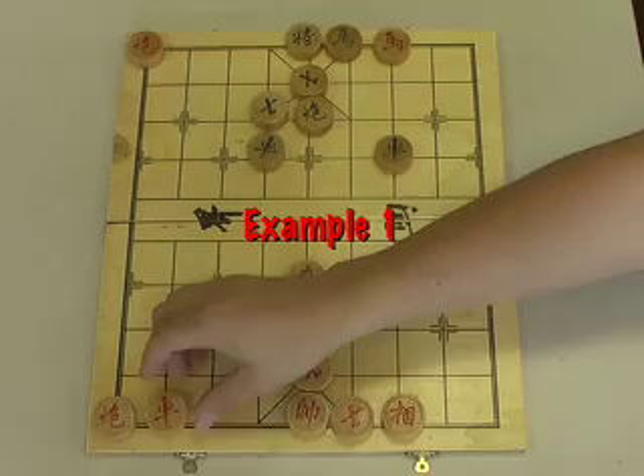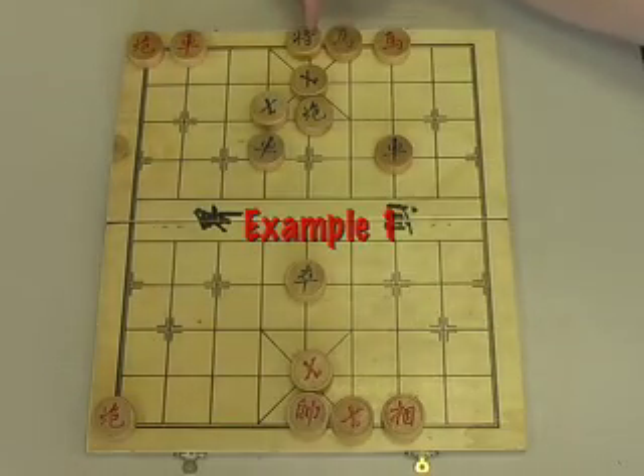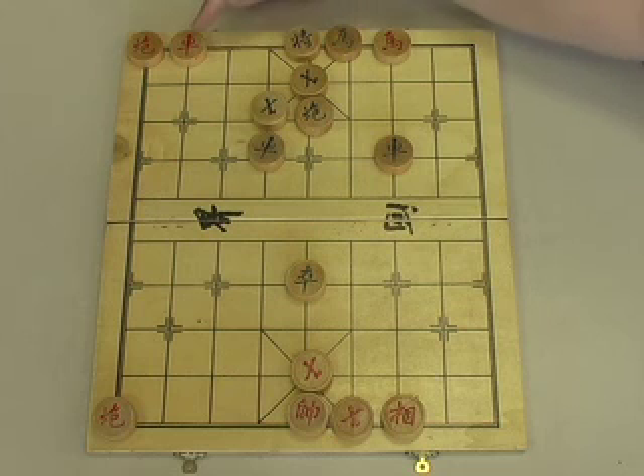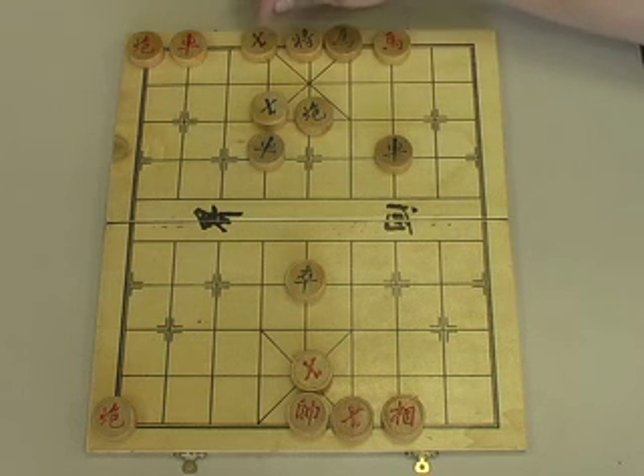Here's our first example. We begin with our attacking Rook coming to the back rank, checking Green's general with the cannon. Green replies by putting his advisor in the way.